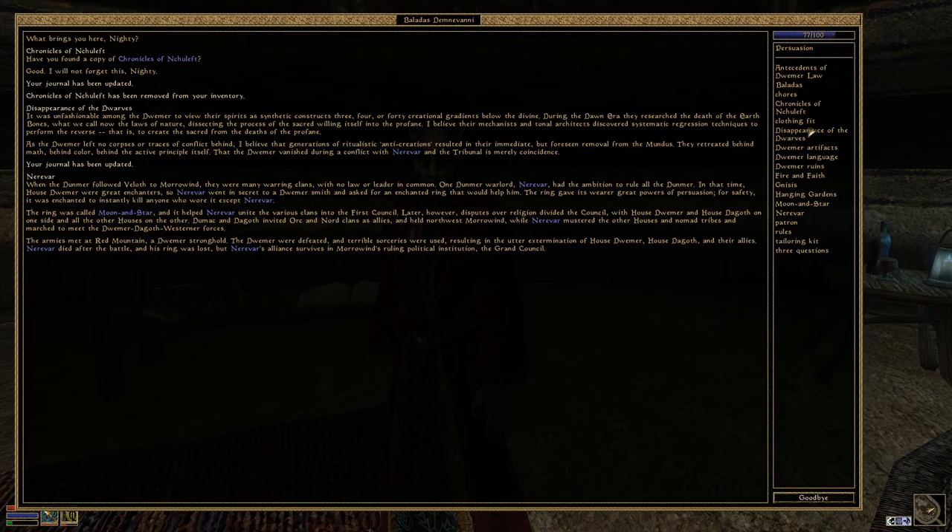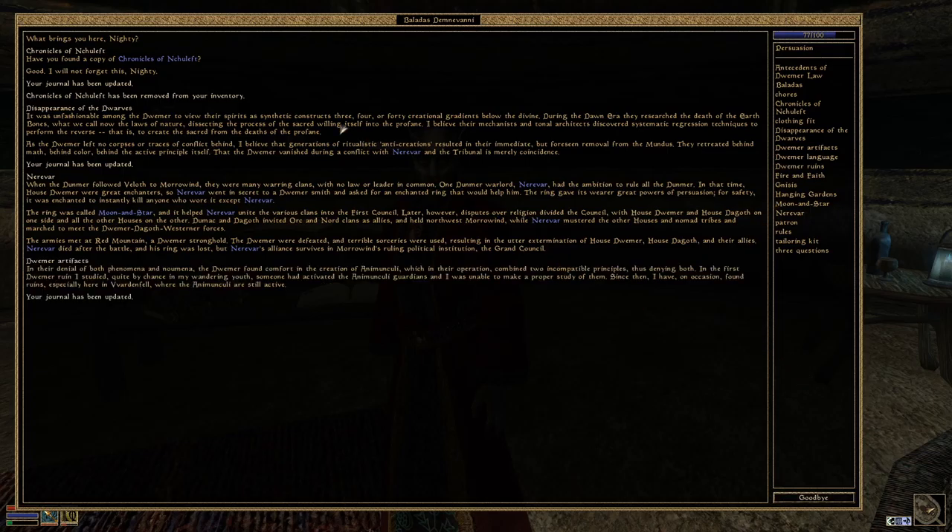So that's an interesting bit of lore. What about the second question about the Dwemer artifacts? 'In their denial of both phenomena and nomina, whatever that may be, the Dwemer found comfort in the creation of Animunculi, which in their operation combined two incompatible principles, thus denying both. In the first Dwemer ruin I studied, someone had activated the Animunculi guardians and I was unable to make a proper study of them. Since then I have on occasion found ruins, especially here in Vvardenfell, where the Animunculi are still active.' I think he's talking about the spiders and centurions and such. What do you know about their language? 'I do not know their language.'